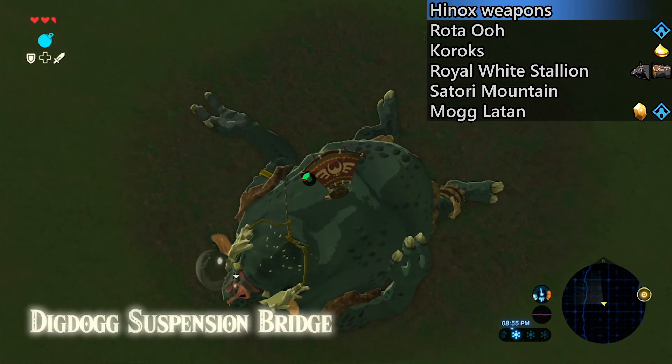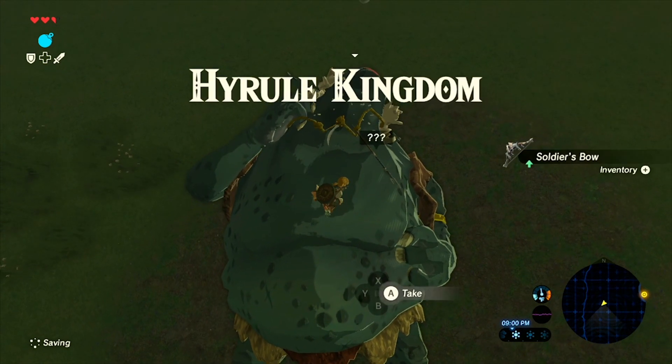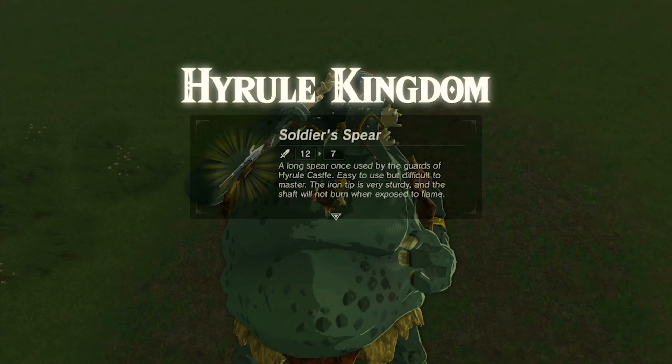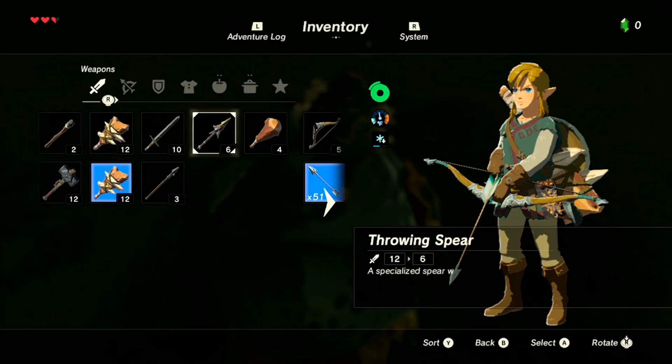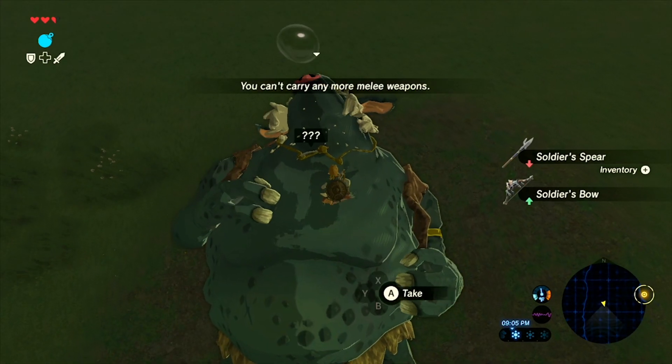From there you can sneak over to the weapons that are around its neck and grab all of them. So just drop any weapons that you don't want, and then pick up these ones that are right here. Now there's a soldier bow, which is pretty decent for a bow at this stage, and there's also a soldier spear. The soldier spear is okay.